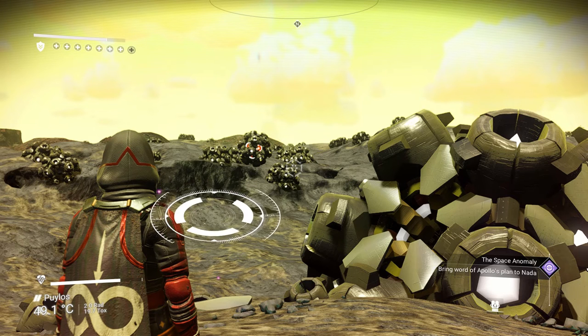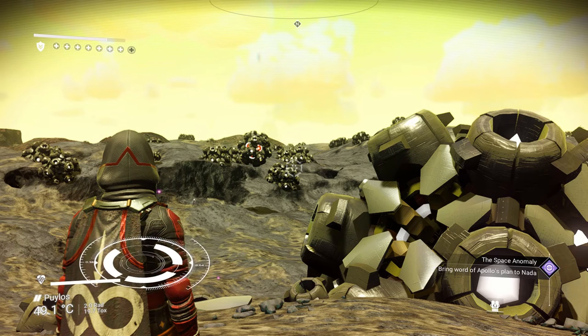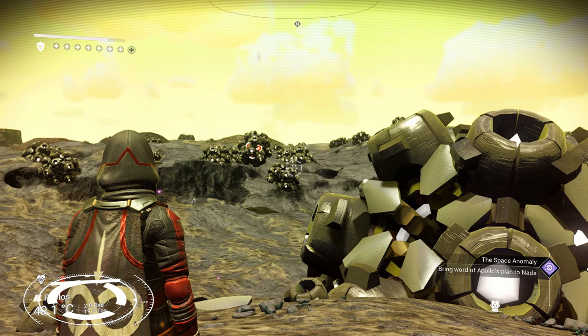In the bottom left is basically another kind of health icon. This part will stay on all the time — the one above it is mainly your combat. The bottom left shows how much oxygen you have left, not really your health per se but your oxygen. Below that it names the planet that you're on, the current temperature, and any sort of harmful environment. Like this one just happened to be radioactive — as you can see it tells me how much radioactivity there is in the area.